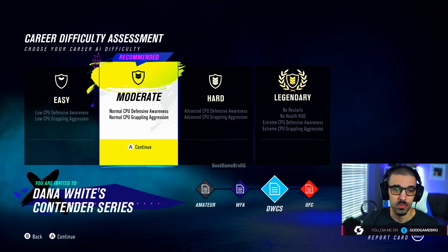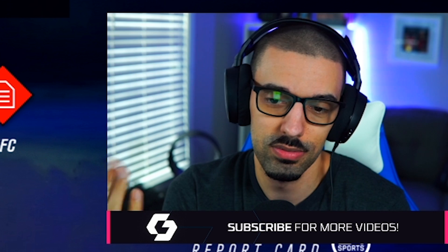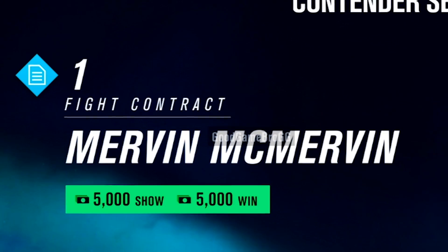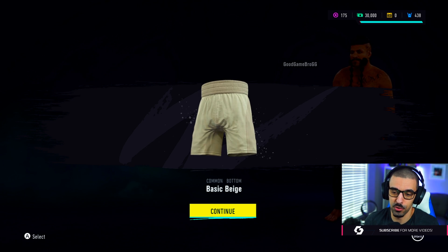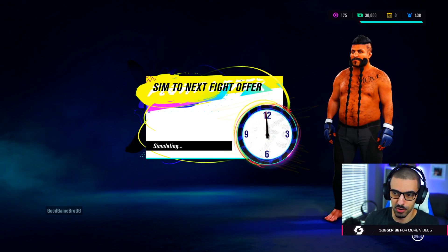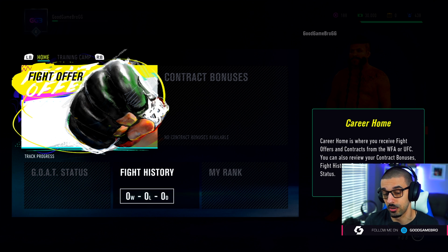Options are out here for our boy Mervin. After you do that, they give you an option for career difficulty assessment. You can go easy, moderate, hard, or legendary. For the sake of this one, we'll go with hard. Contract earned — don't Mervin the money, the man's gotta eat. So 5,000 for a show, 5,000 for a win — 10,000 total if you get a dub. Not bad at all. Career profile pic — you earn stuff throughout. The tights look way better; give Mervin tights or don't give him anything at all. We're gonna simulate the next fight offer. They've redone so much for career mode, which I'm pretty hype about. Your career home is where you receive fight offers and contracts in the WFA or UFC, and you can also review your contract bonuses, fight history, rankings, and GOAT status.